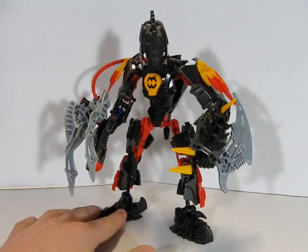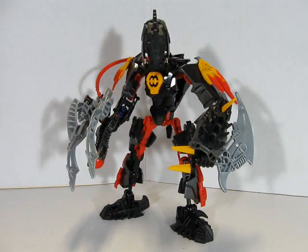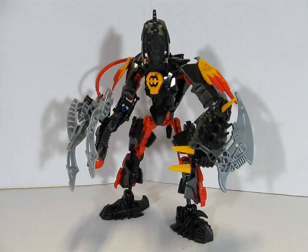Before he decided to become evil and change his ways to the villains, they actually used to consider each other brothers. But now, Marak Boulder considers Jordan Life his little brother, because Marak is actually a little bit older than Jordan.